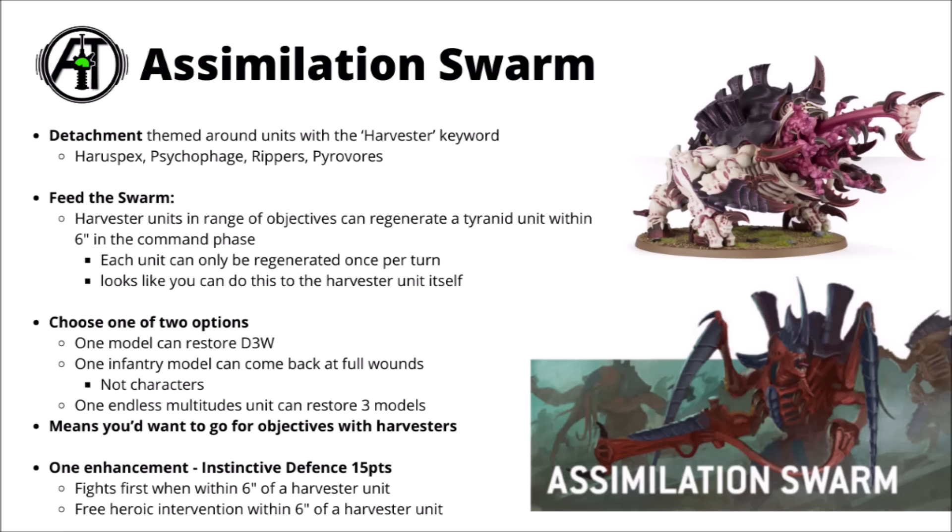There are two different healing options. For a single-model unit like a Harrah Specs on an objective, you can heal D3 wounds. For infantry units, you can either return one infantry model at four wounds remaining — powerful on something like a Tyrant Guard — or if you select an Endless Multitudes unit, you can restore three models to the swarm instead of just one.